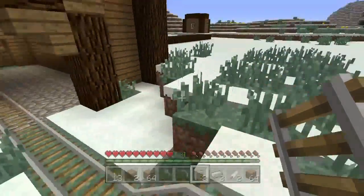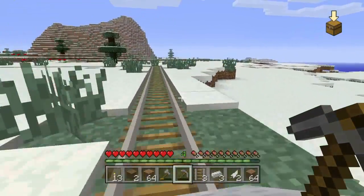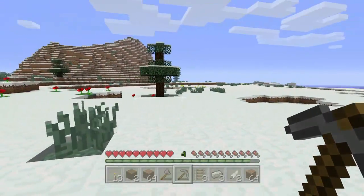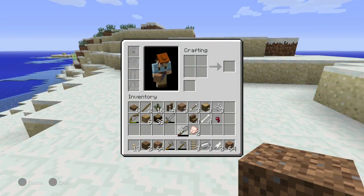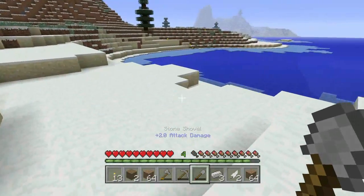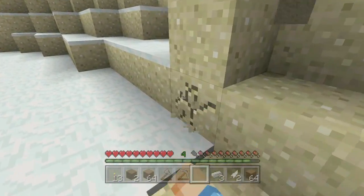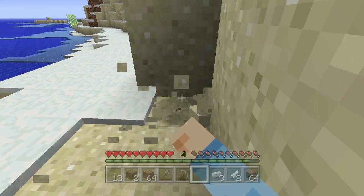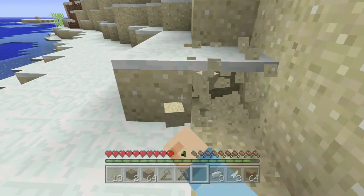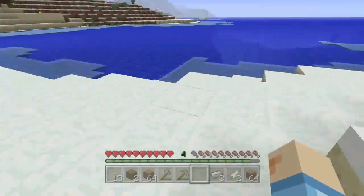Let's go get the sand. I think I saw some over there. I found the sand — it's far enough out that it won't be very noticeable if I take some. We don't need much but we still need quite a bit — maybe 24 pieces. I'll get that, smelt the glass and then start putting it in.